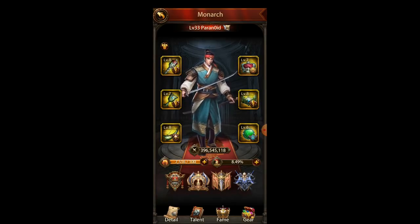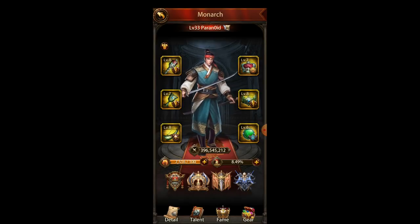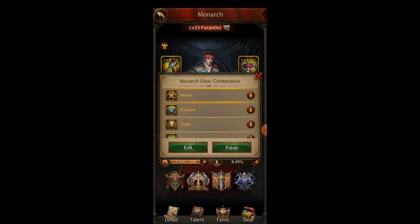So if I'm going to upgrade a building, I would go and equip my construction speed. If I'm going to do research, then I would equip my research speed. Usually most of the time I'm either killing monsters or playing in PvP, so I usually have the healing speed Monarch Gear equipped. But the smarter thing to do is use a preset right here.